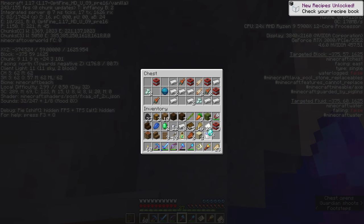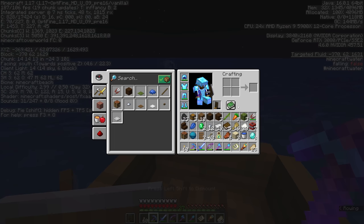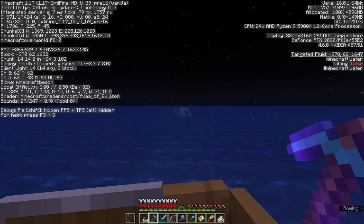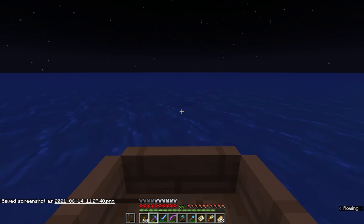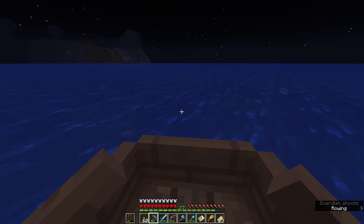We also got a heart of the sea, which with eight nautilus shells will make a conduit that allows us to breathe underwater indefinitely. That's going to be super useful for some of the stuff we'll do in future, including probably this ocean monument over here. Maybe a guardian farm of some kind for prismarine — I'm not sure how far we'll get with technical projects in this series, but we've got six months, so I'm looking forward to it.